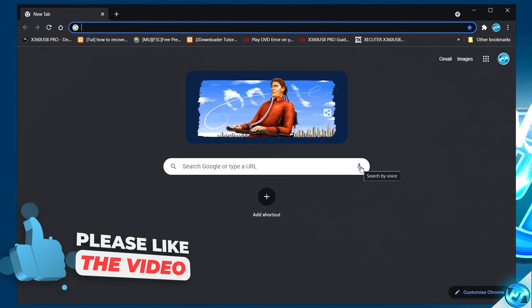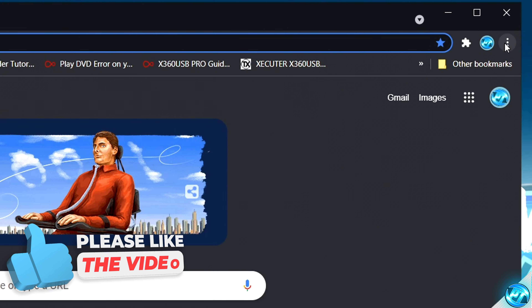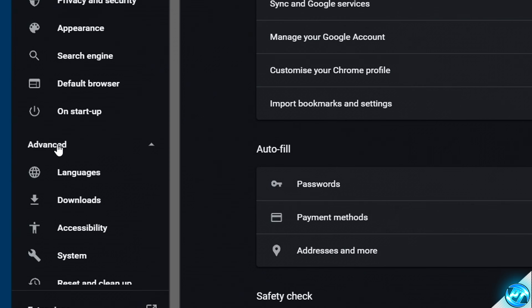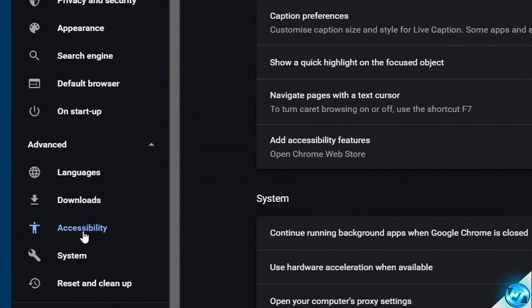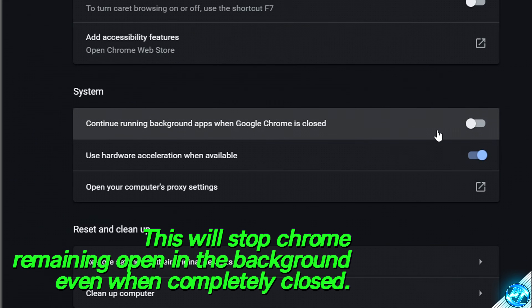For a quick optimization for anyone using Microsoft Edge or Google Chrome, open your web browser, go to the three dots on the right-hand side, navigate to settings, then on the left-hand side to advanced, then accessibility. Scroll down until you find 'continue running background apps when Google Chrome is closed' and make sure this is switched to the off position.